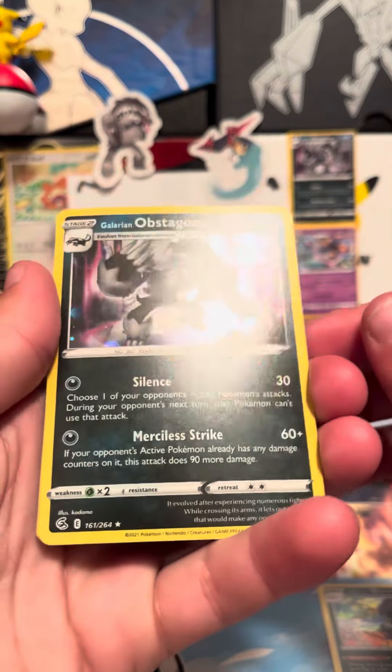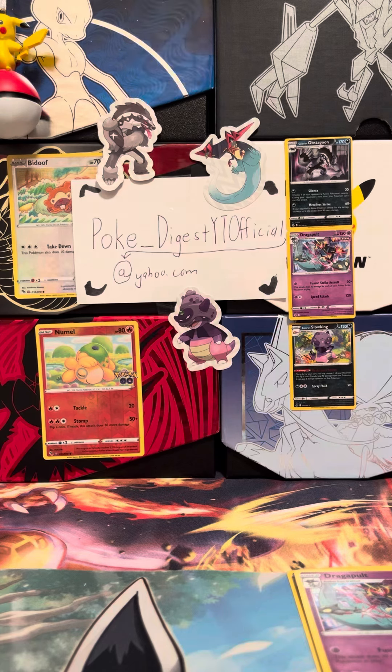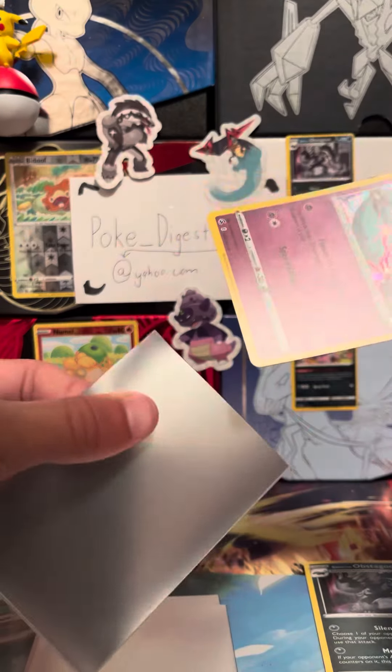Obstagoon Hollow and Dragapult Hollow. Oh, I need sleeves. Let's get some sleeves. Dragapult.